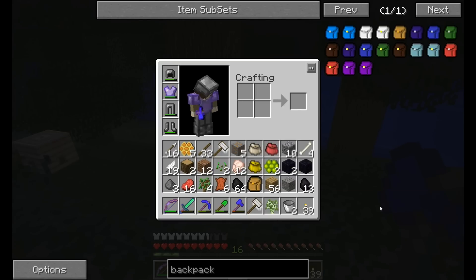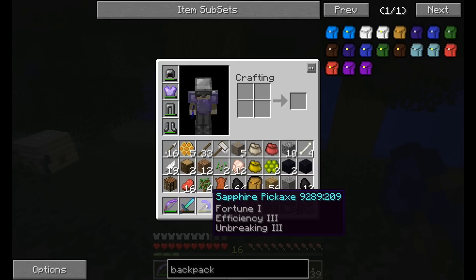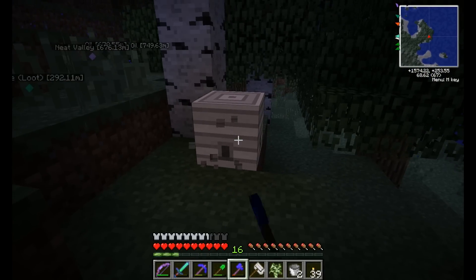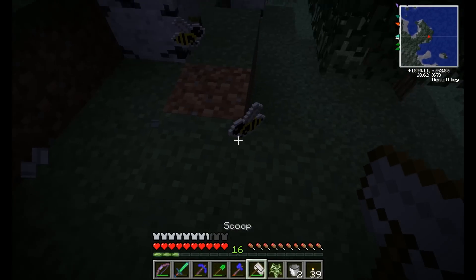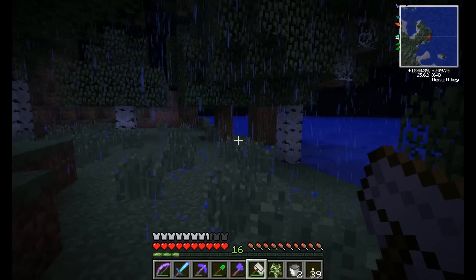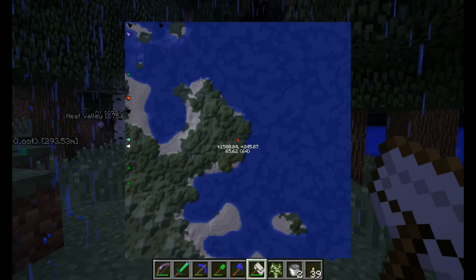Anywho, as I was trying to point out, the pick that I have has fortune one, efficiency three, and unbreaking three. I think I was like level 20 or so when I enchanted it — I have to say it came out very nicely. It wasn't a full pick when I did it though, so it already had a bit of damage to it.